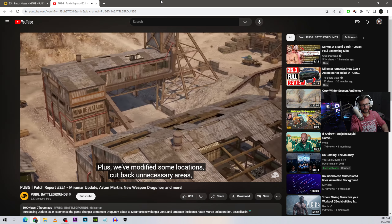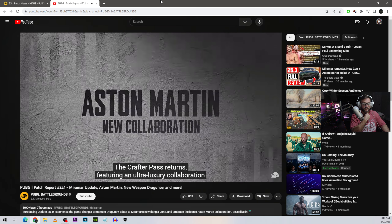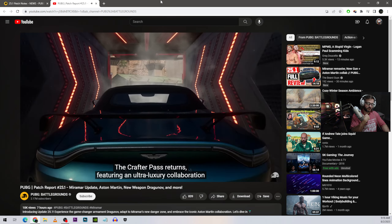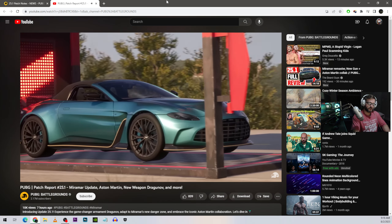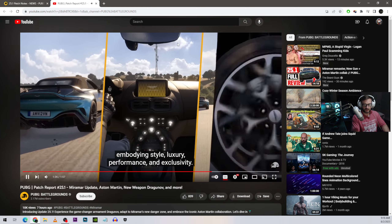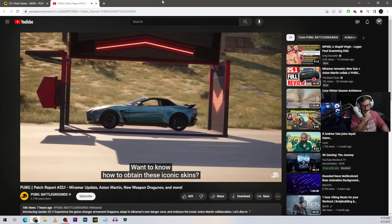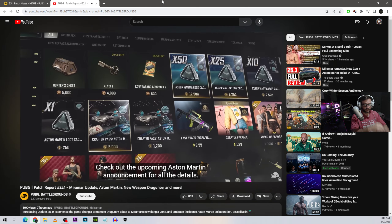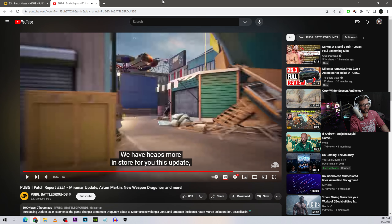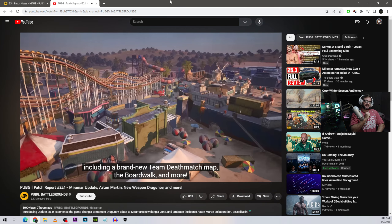The Crafter Pass returns featuring an ultra luxury collaboration with the iconic sports car brand Aston Martin. Blaze across the battlegrounds embodying style, luxury, performance, and exclusivity. To know how to obtain these iconic skins, check out the upcoming Aston Martin announcement — though really, you just buy them, that's what they should have said.